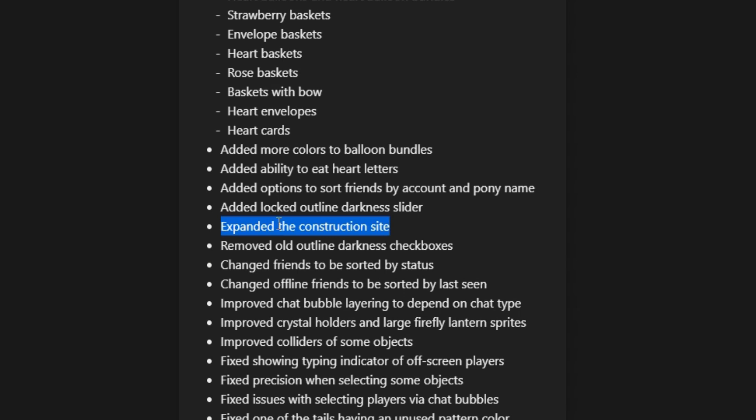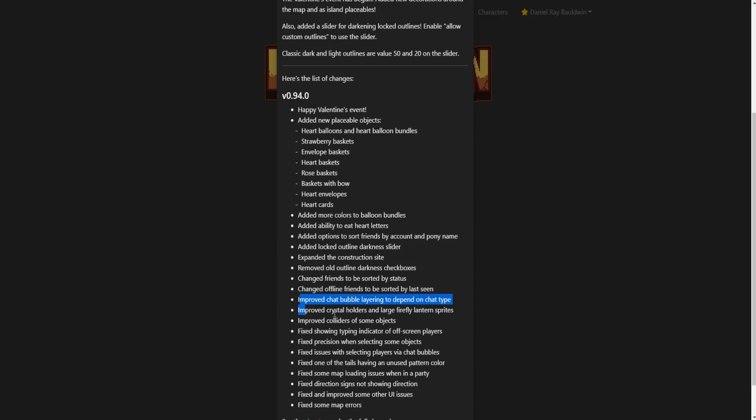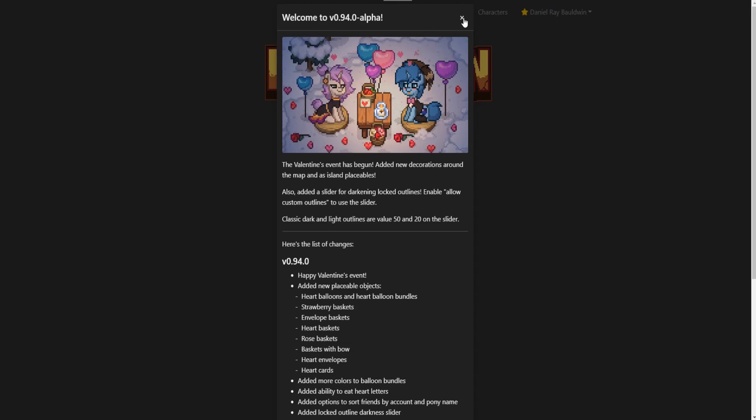They also removed the old outline darkness checkboxes since they changed that system. Friends are now sorted by status by default, offline friends are sorted by last seen, and there's improved chat bubble layering among other changes. Those are your main updates.